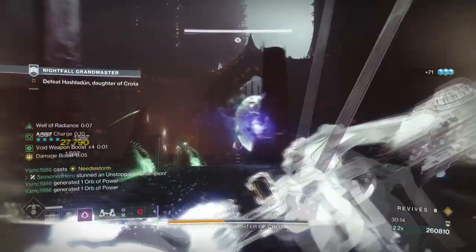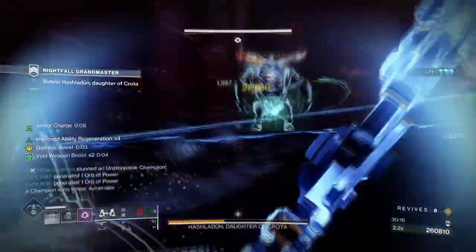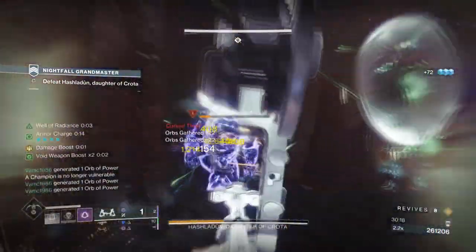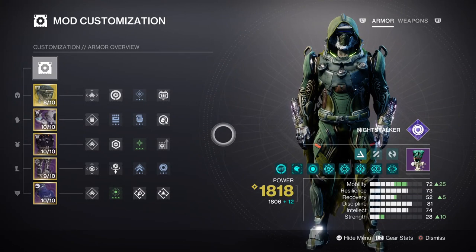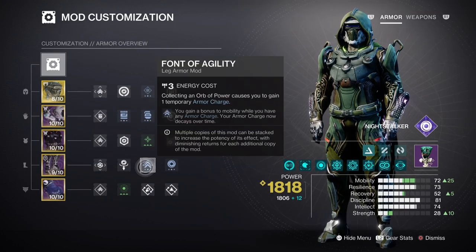If you have the stats to get your strength stat higher, then by all means do so, as discipline and strength will be important from here onwards. For the mods and stats section, having high mobility, discipline, and intellect will play a big part within the build's success.